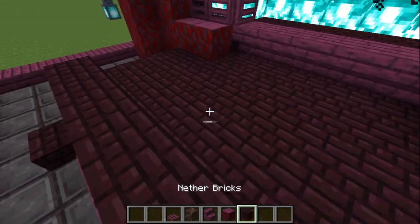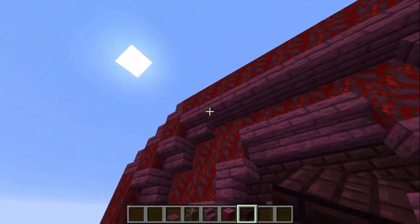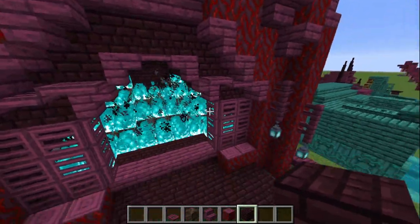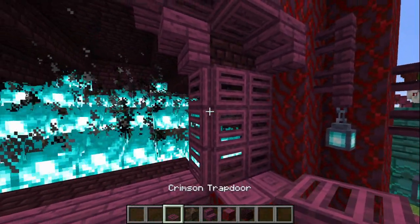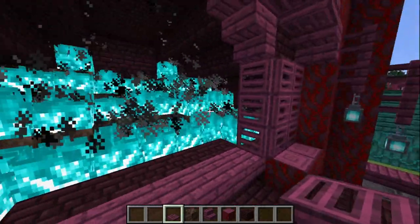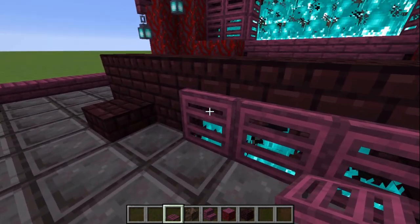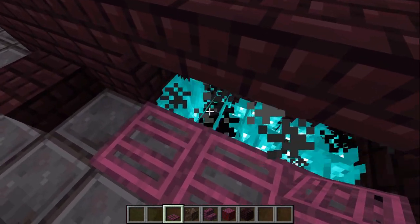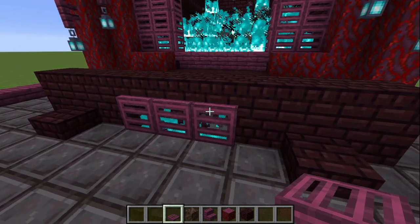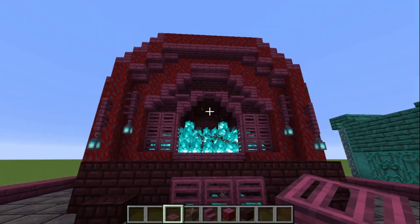We combined the crimson with nether bricks — they go really well together. We give it this archway, and the one thing you want to do is kind of layer it: a layer here, layer here, and then the forge. I also use these trapdoors as kind of a guard for the forge so you can see through it but it acts like a screen. Another neat thing — and you can use these for different kinds of builds — is using trapdoors with fire set one block below it. That makes a nice fireplace, or maybe like the bellows of an old ancient dwarven forge.